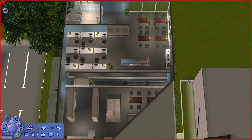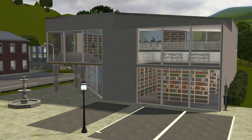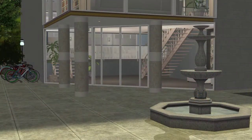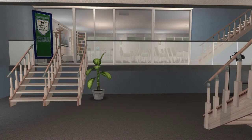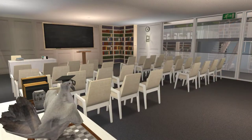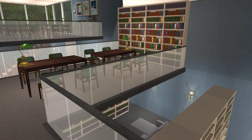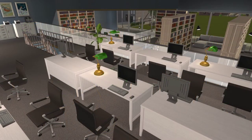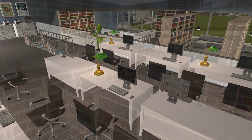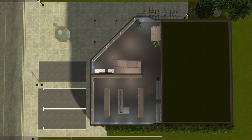This is the finished library and lecture hall — I'm really excited to try this out in the next episode. I think it will be really fun to bring the university students here for a real lecture, and also fun to bring some other nerdy sims or perhaps some high school students to utilize it too. I hope you enjoyed this speed build and liked how it turned out. See you in the let's play episode — I really look forward to getting back to the Pleasant View families. Take care, bye!